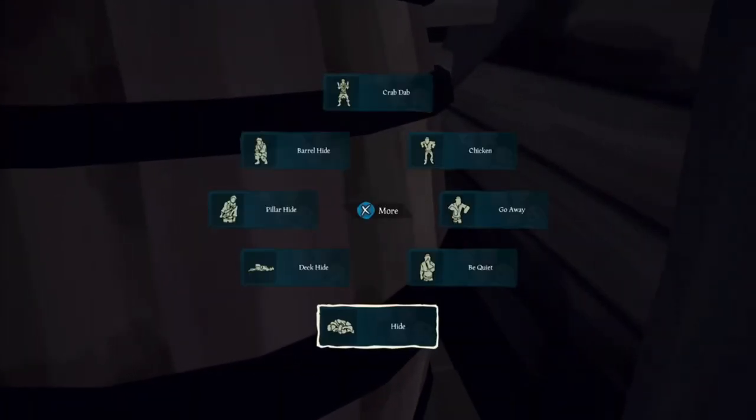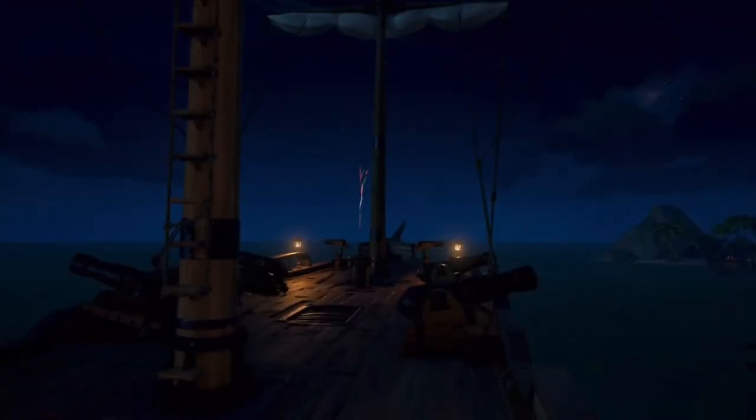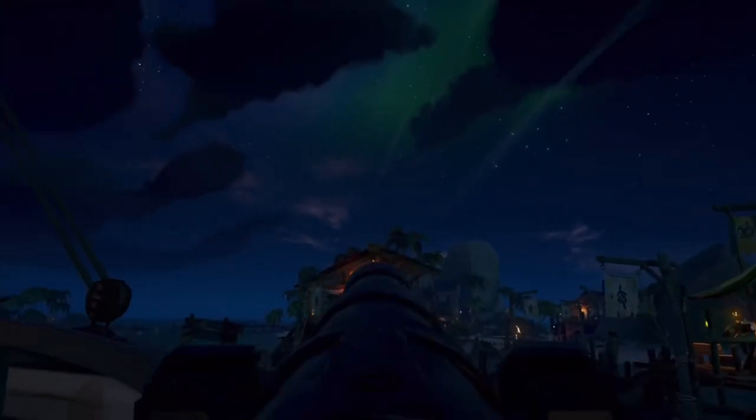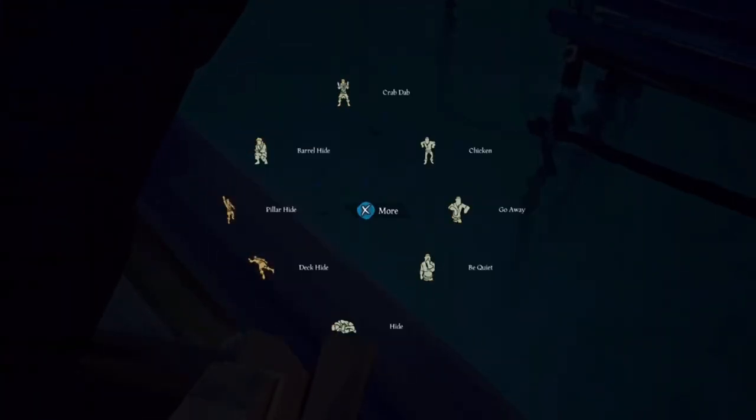The last spot on the sloop is right here next to the barrels and the brig. Again, it's not the best spot, but if you're in a hurry it's a good spot to hide. Now for the brigantine — just like the sloop, aim the cannon to the left or right, hide right here, and then you can adjust how you want it. You can hide really well.